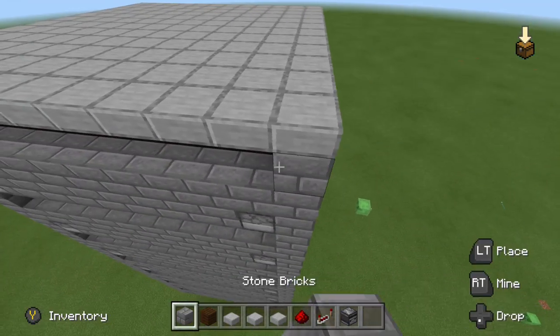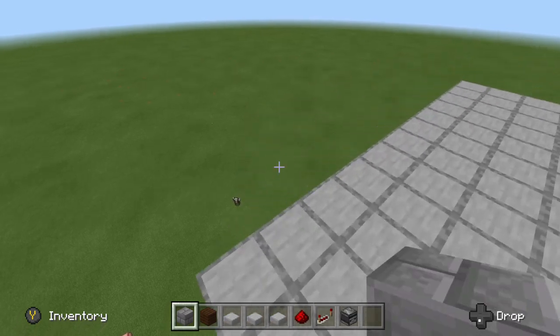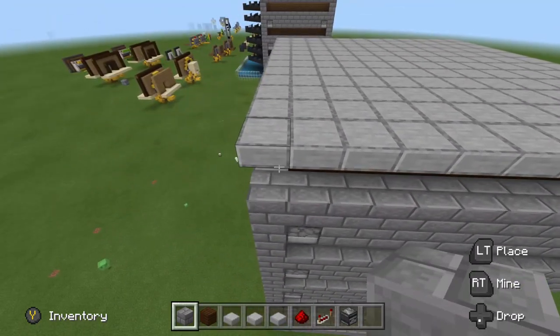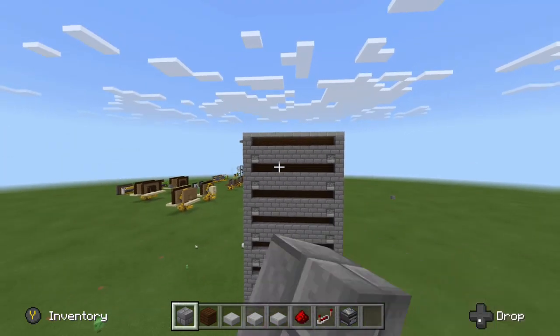Having that completed, the next thing you can do is spawn proof the top. You can spam torches all over it if you want. I'm going to choose to use half slabs on every single block to make it 100% spawn proof and not hideous. I'll fill in the four corners with stone bricks — use whatever blocks you want.